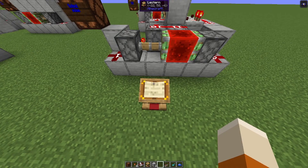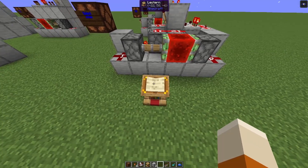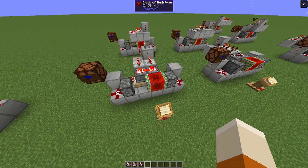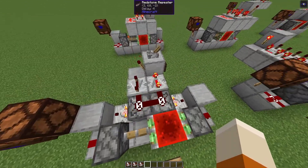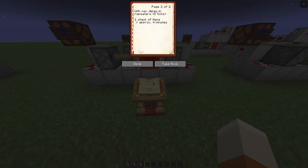And if I recall correctly, this is pretty much exactly the time that you should harvest an amethyst farm. If you don't want to get out your pocket calculator to figure out how long this clock runs, you can use approximates. With the max delay in the repeaters — which is 8 ticks — you can say that one stack of items is just about 4 minutes, a bit less.